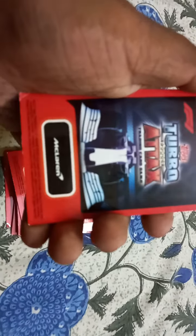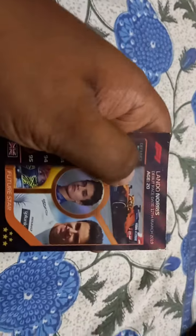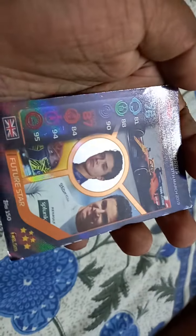Here is McLaren - Lando Norris. Here is also a foil card with rainbow color and a 3D effect. Here is the future star.